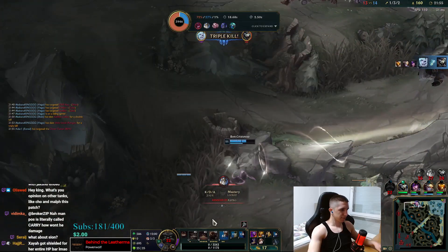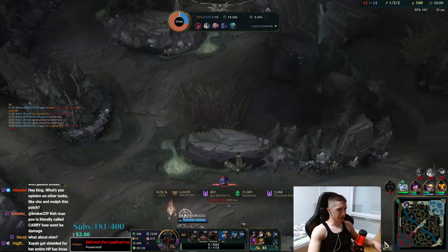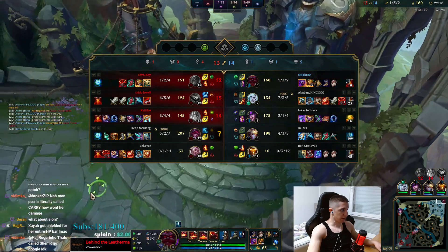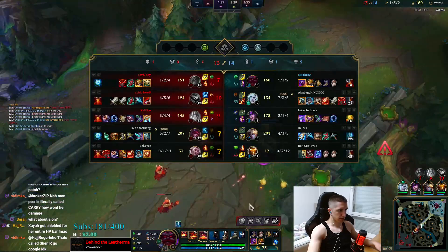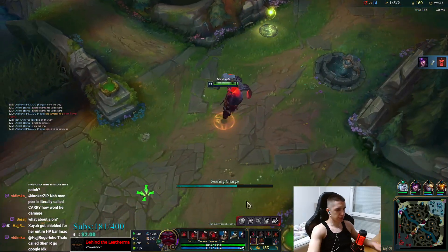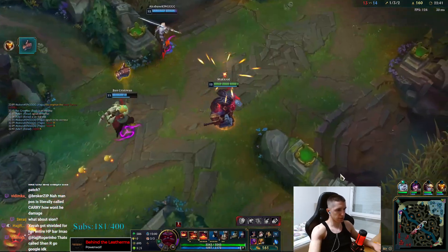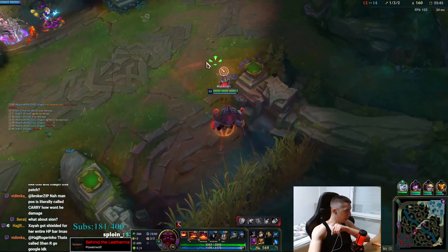Jesus Christ. I survived a long time though. I think I'll just go Plated Steelcaps. Look at that one-shot — she doesn't even have LDR, she just has Galeforce. So if I get Plated Wardens I think I'm tanky. But I've inted. I can make one good play and I'm back in the lead — right now I'm even, but I need to be super ahead of Shen.